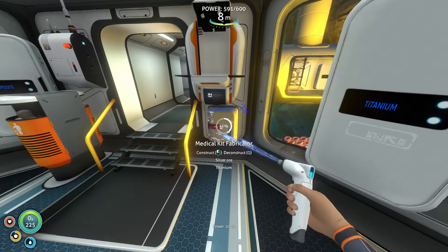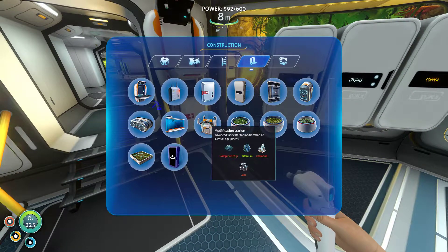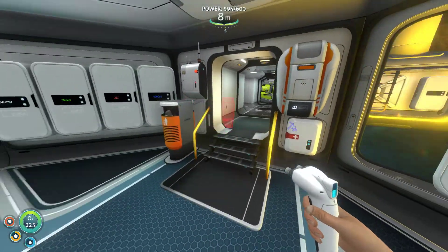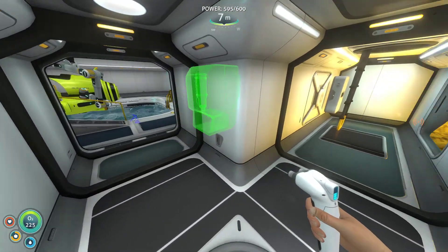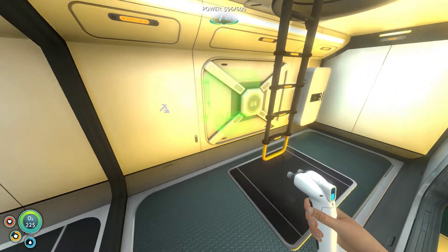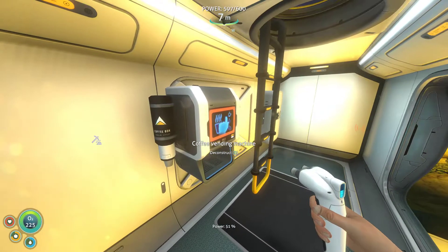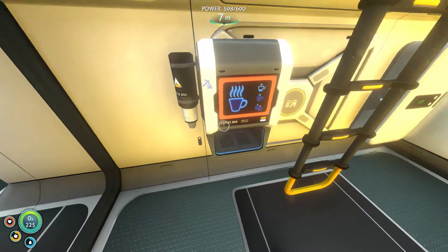This is a good spot for a fabricator. It will take a while to make some kits, but it will make them. Coffee machine is not here — this is an interior module, but whatever. Not really enough space there to get in the way. I guess this is good enough, it's a little bit bright here. Coming down in the morning — it's a precarious position. Let's order two cups of coffee to celebrate.